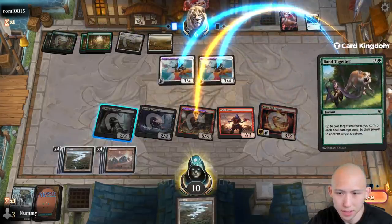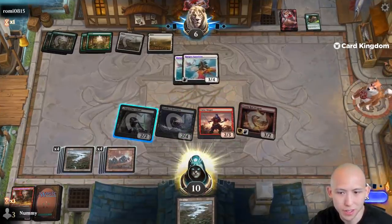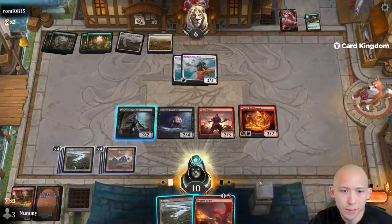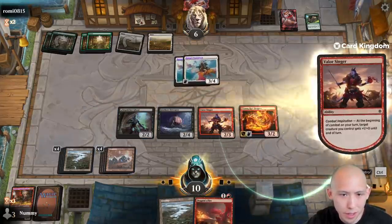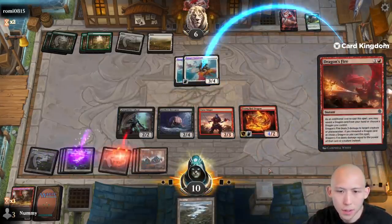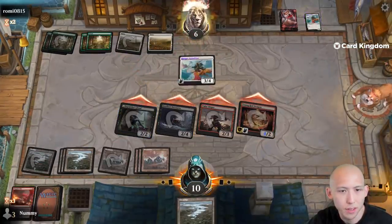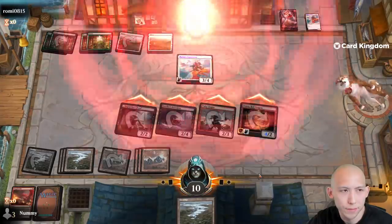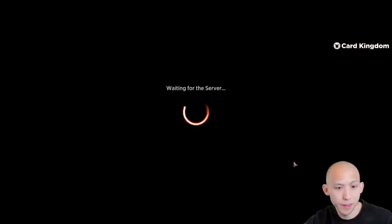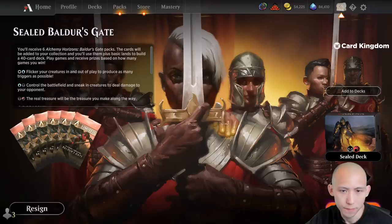We don't need to sacrifice that — that doesn't do anything; we'd rather be able to sacrifice a different creature if they have a targeted effect. We have a combo here — so what we can do is go to combat, pump up our dragon, now that it has four power we can choose it and just attack with everything. Perfect, nice — that works. Nice little synergies, and yeah, quick little 3-0 start here. GG, keep it going.